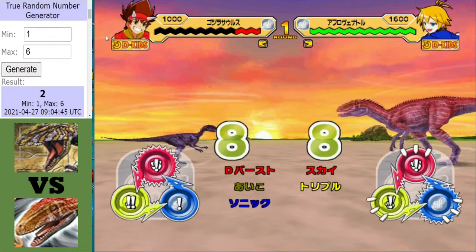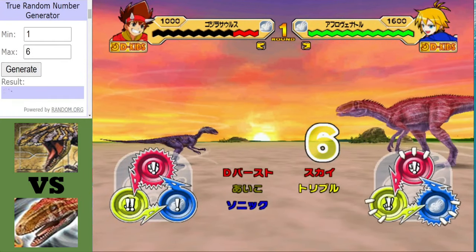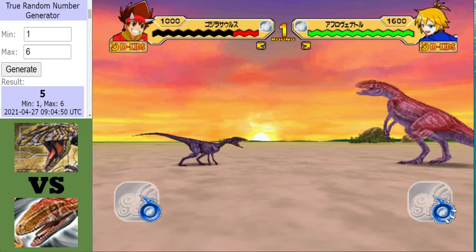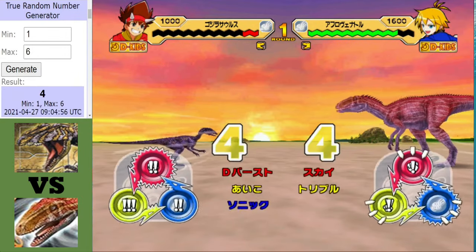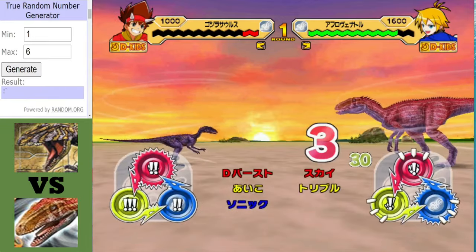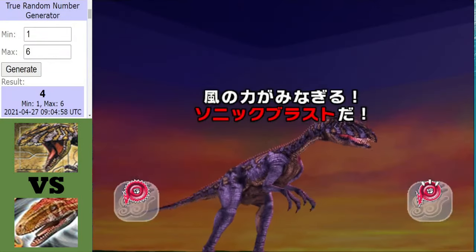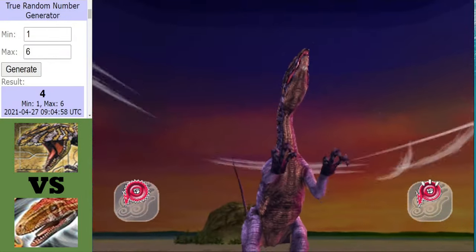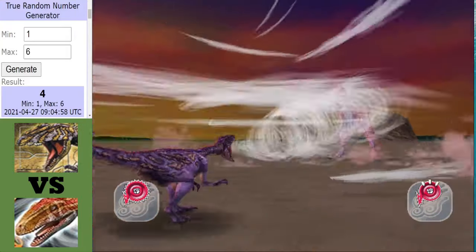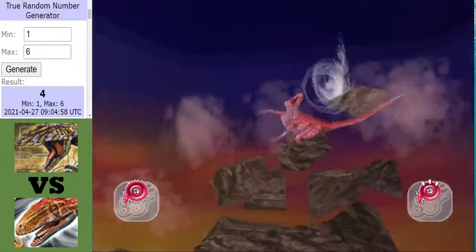This could be a quick match. There's a tie — Gojirasaurus is charge-type so it does do well in a tie, but it's got almost no HP. A Sonic Blast incoming — this could be what Gojirasaurus needs to make his comeback. Blow that Afrovenator away!